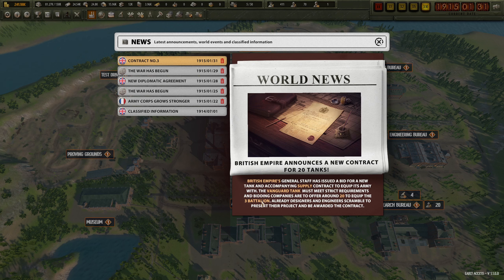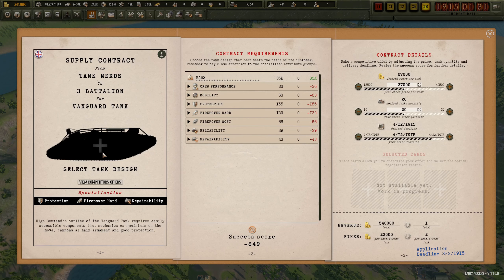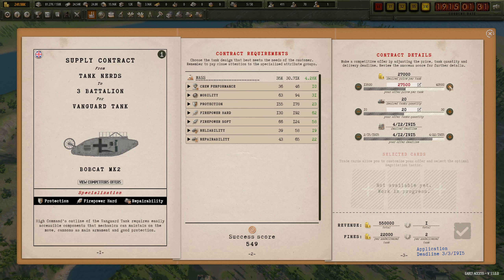The Vanguard tank - okay, for the third battalion. Contracts: wow, 550 success score for the Bobcat Mark II - that is nice! I think we can increase the price here a bit. Let's say 32.50 - 12th of April, so there's a long time to go.